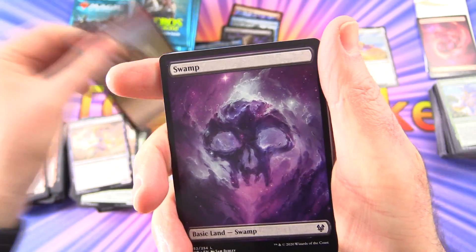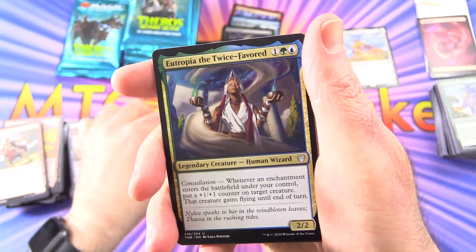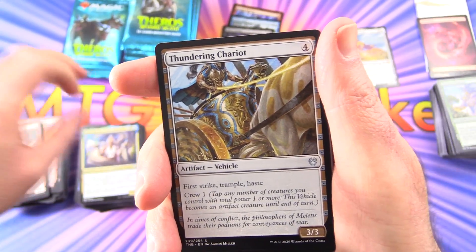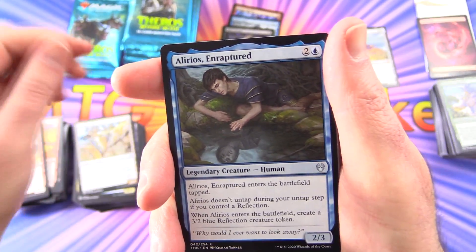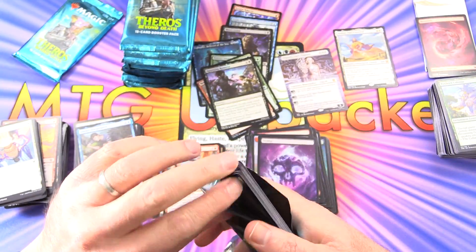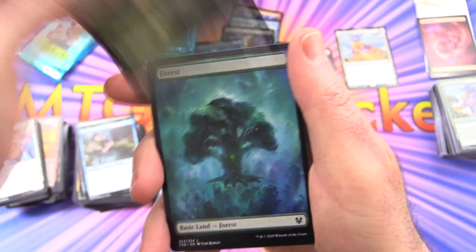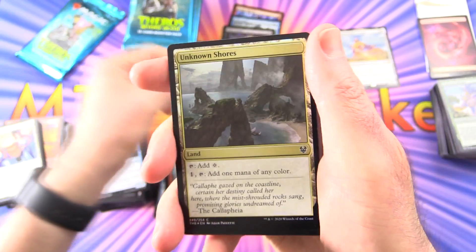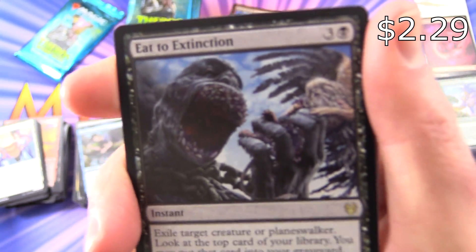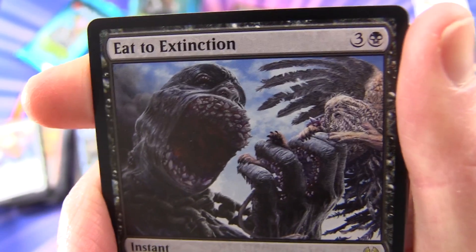We've got a set here, a Swamp, and Underworld Breach. I guess what's happening there is everything is escaping from the Underworld. Eutropia the Twice Favoured. And if we see one of the Titans, you'll see what I mean. Thundering Chariot, Illyrius Enraptured. A Wolf, a Forest, a Foil Unknown Shores — not the most exciting foil — and Eat to Extinction. I love that artwork because it is so disgustingly hideous. Fantastic.